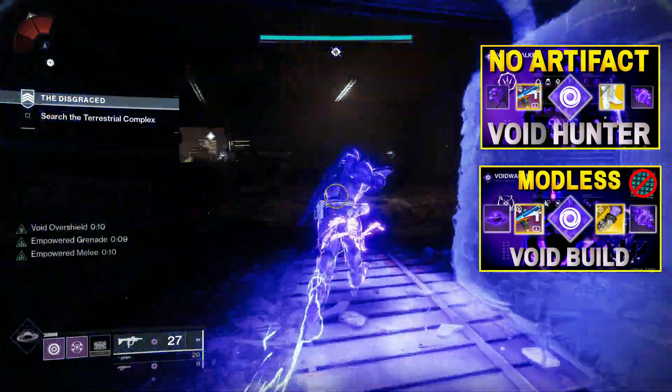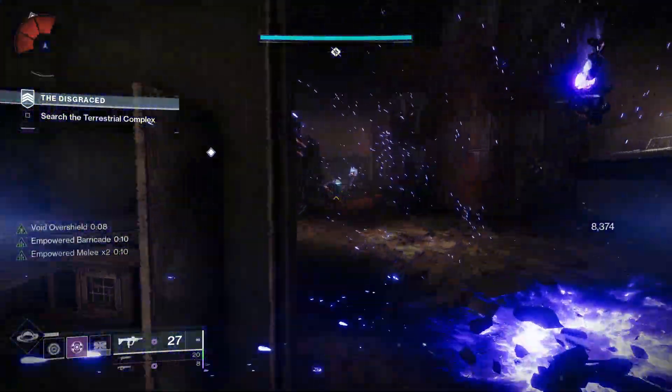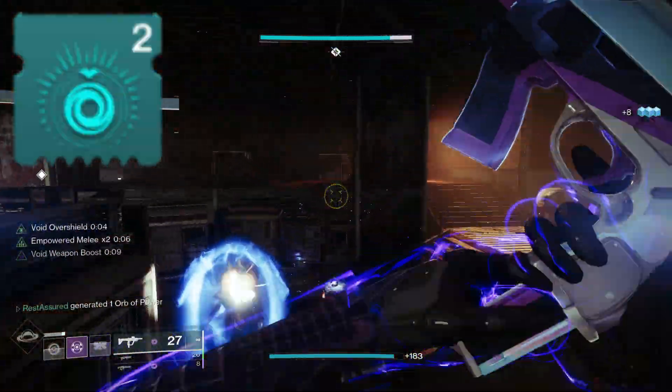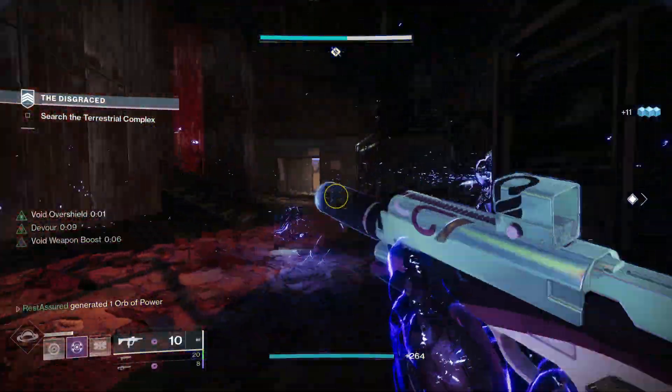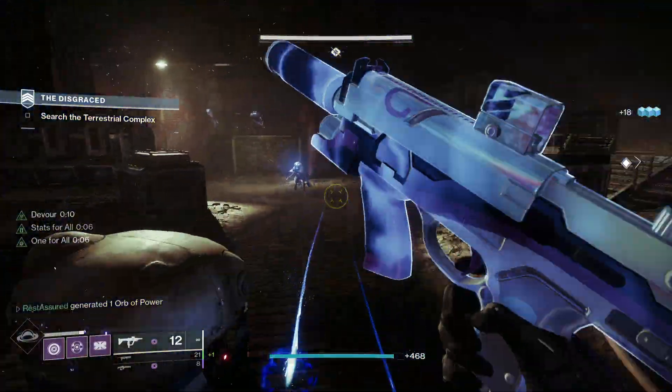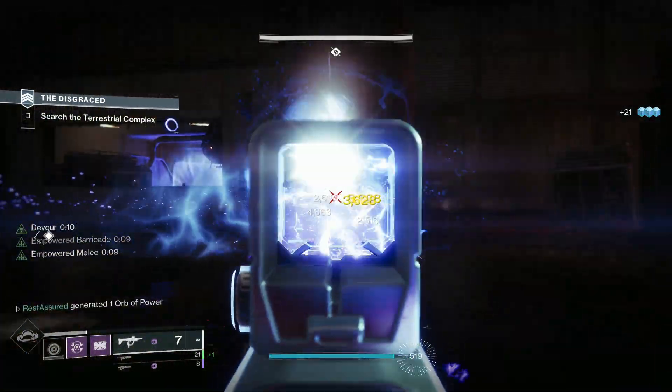Alright guys, I'm back with the final No Artifact build for the Titan. If you watched my previous videos on the Warlock and Hunter, you know that this build is all about keeping your Volatile Rounds procs, because things like Volatile Flow are going to go away with the new season starting. And with Volatile Rounds being extremely strong and one of the most broken things in the entire game, you're going to want to continue using those even when the artifact does go away.